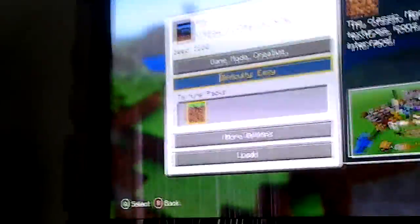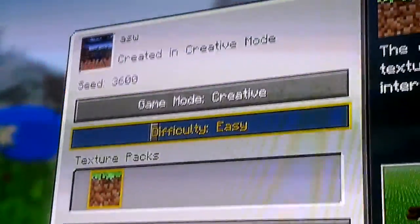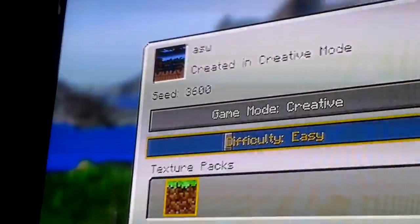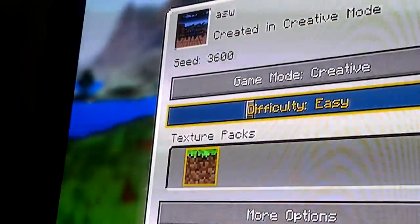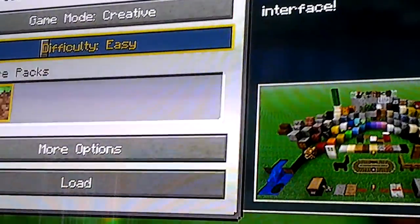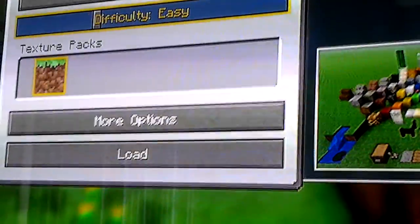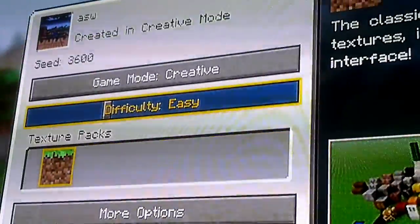All right guys, here we have another episode of Minecraft. Today I'm going to show you this is a Hunger Games map and the seed is 3600. I haven't got a new update yet, so you might be able to go to this map world. I'll see y'all later guys.